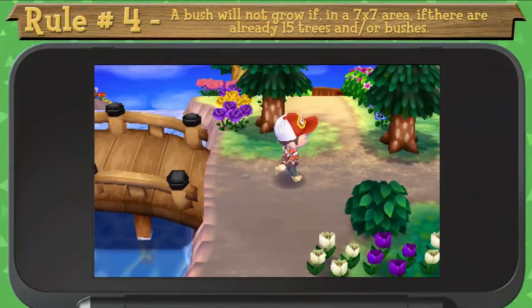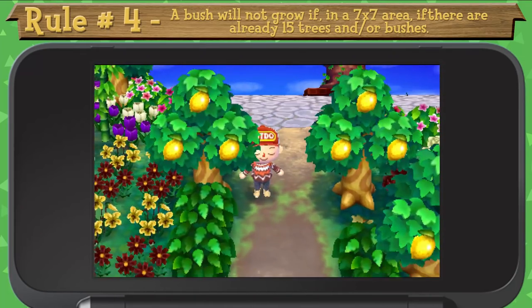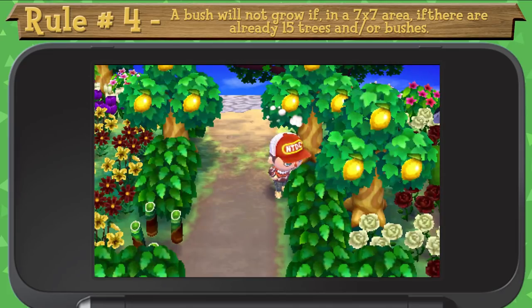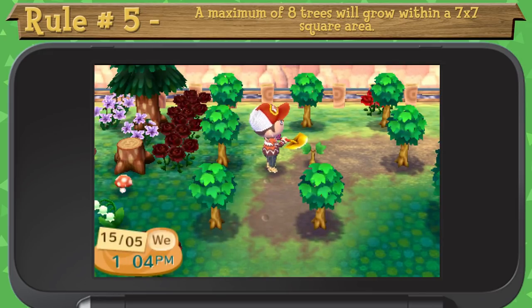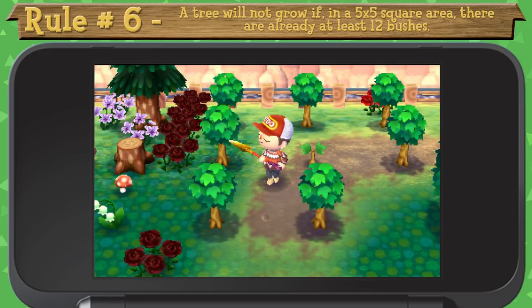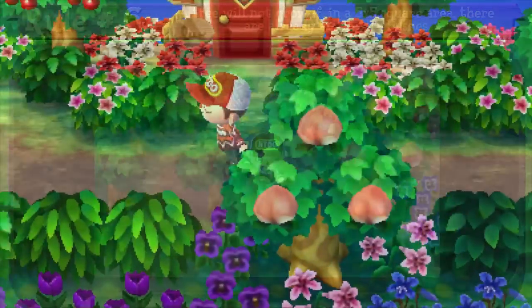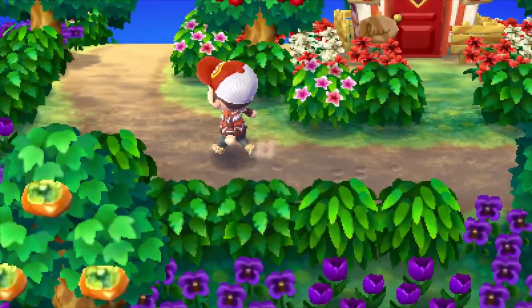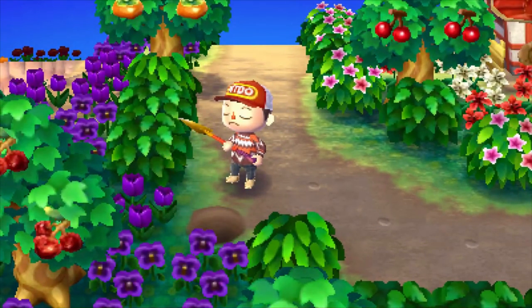Rule number four: a bush will not grow if, in a 7x7 square area, there are already 15 trees and/or bushes. Rule number five: a maximum of eight trees will grow within a 7x7 square area. Rule number six: finally, a tree will not grow if, in a 5x5 square area, there are already at least 12 bushes. So those are the rules. A bush or tree will grow as long as it satisfies those six criteria.